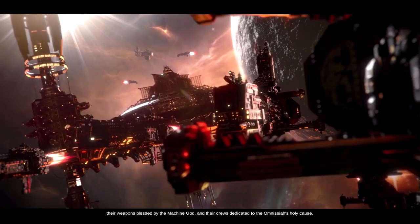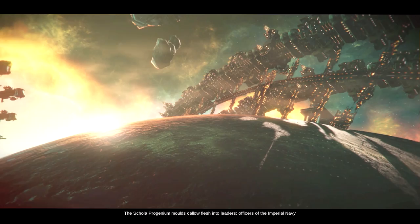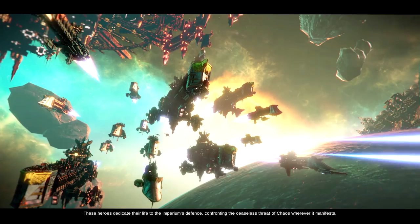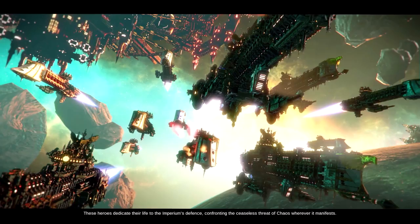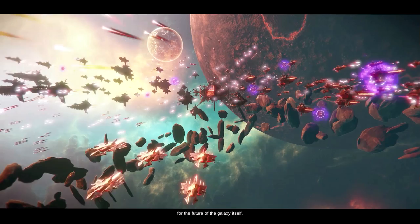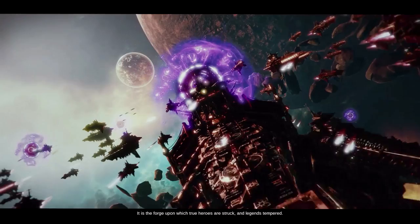From the smoke-wreathed horror of Adeptus Mechanicus Forgeworlds sail warships of fearsome potency. Their weapons blessed by the machine god, and their crews dedicated to the Omnissiah's holy cause. The Schola Progenium molds callow flesh into leaders, officers of the Imperial Navy, the greatest fleet ever to span the stars. These heroes dedicate their life to the Imperium's defense, confronting the ceaseless threat of chaos wherever it manifests. It is the forge upon which true heroes are struck, and legends are tempered.